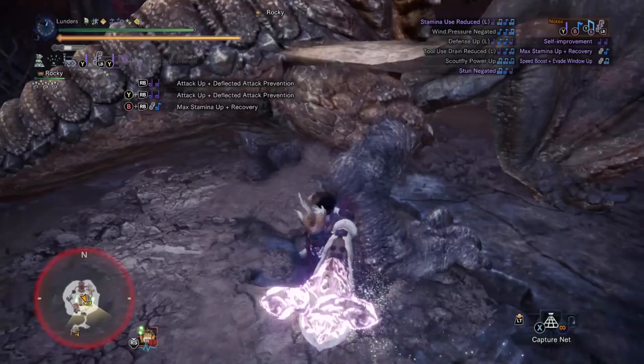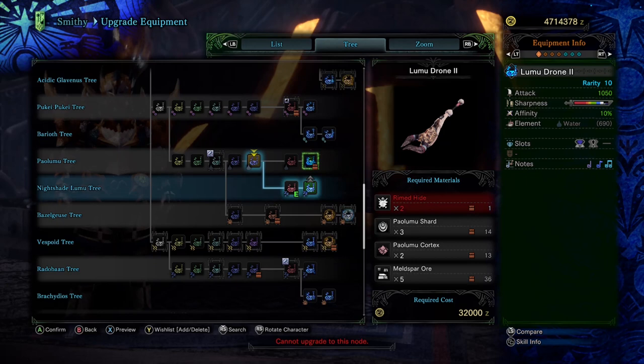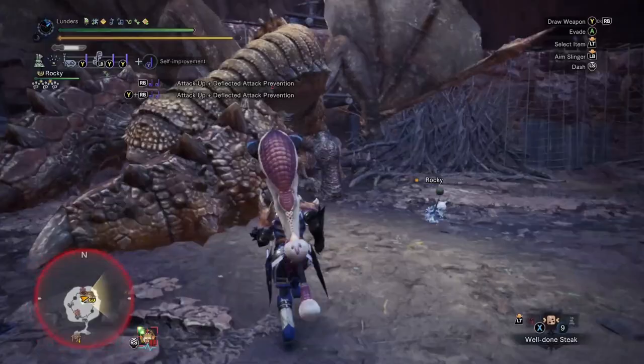Next, we'll talk about the Lumu Drone. A lot of people like using Elementalist weapons, so I thought putting this one on here would be a good idea for those that like Elementalist builds. The raw damage isn't exactly crazy, but it gets the job done in early Master Rank fights. It has a level 3 and level 1 slot, so it doesn't really destroy your build — just toss that Elementalist gem in and get to smashing. It comes with a decent chunk of white sharpness and even a 10% affinity head start for crit lovers. Max Stamina Recovery and Reduced Stamina Use are both on this one.